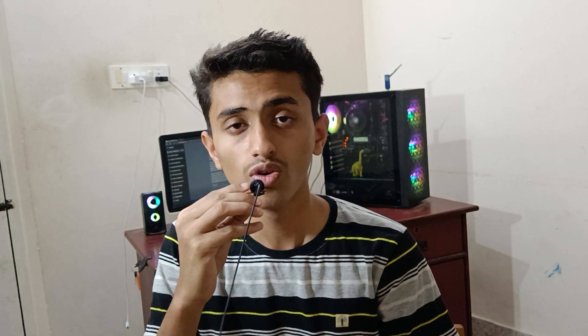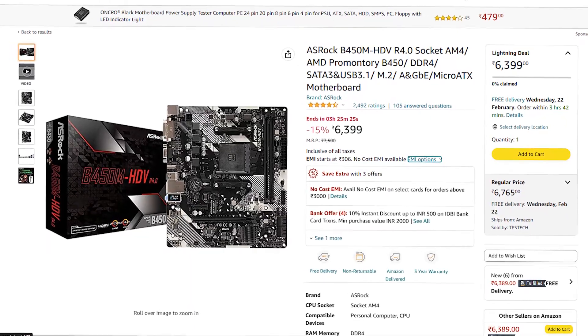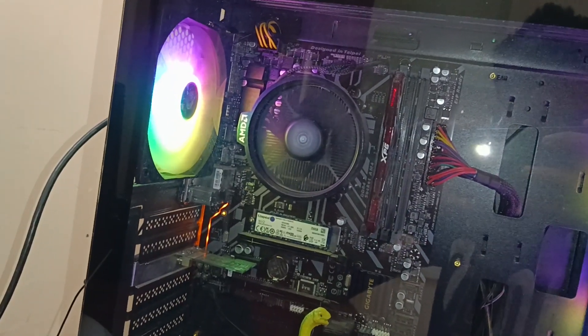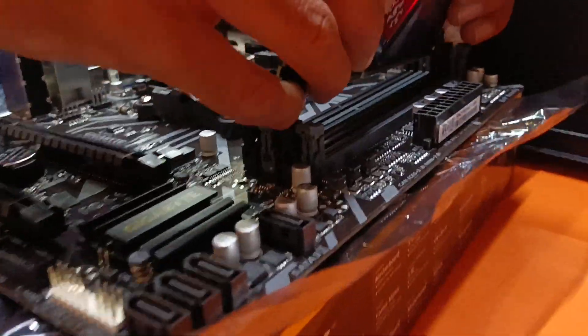The best compatible motherboard for this processor is the B450M motherboard, which is not that costly — around 5,000 to 6,000 rupees, and it is very good for this processor. While playing games, my CPU temperature goes up to 70 degrees Celsius, and at idle it stays around 40 to 45 degrees Celsius. That's normal. The stock cooler is efficient if you are not overclocking, but if you are overclocking, go for an air cooler.